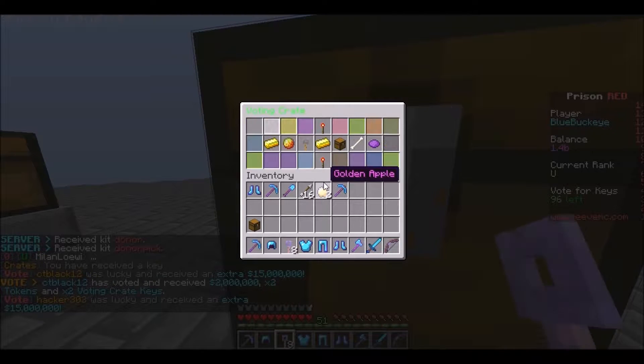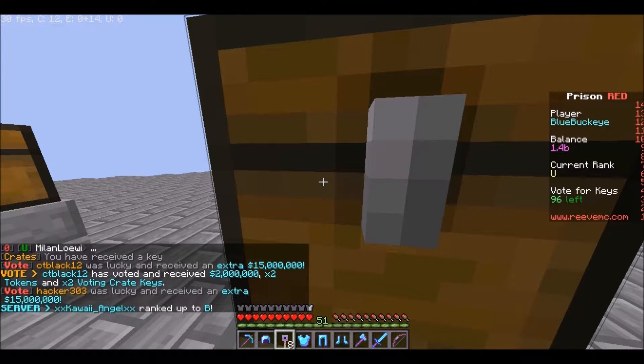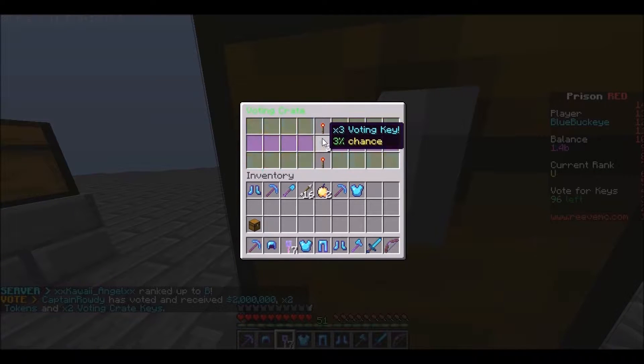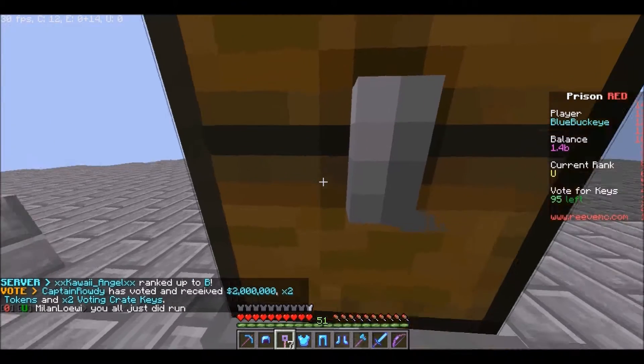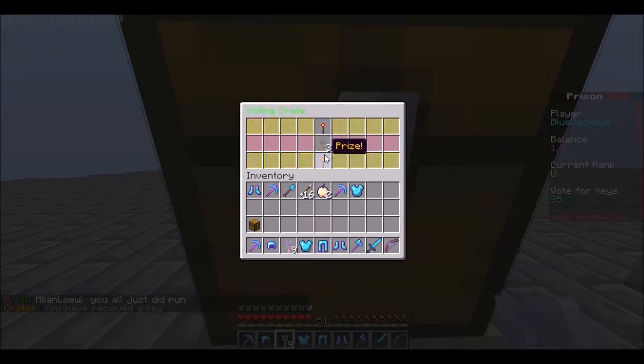We got our nine. One voter chestplate — we have to wait for the cooldown. Here we go, come on — three voting keys again, now we're back up to 10. We have so much stuff. Come on — three voting keys again, now we're back up to 12.